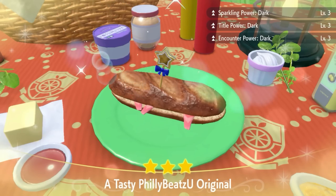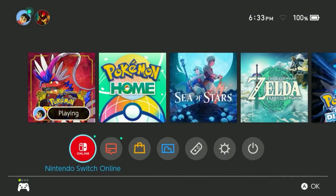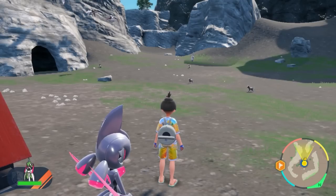If you don't have any Herba Mystica, feel free to use a Level 2 Encounter Power Sandwich. In order to do the zoom-in trick by touching the double home button, make sure to go to your home menu, go to settings, go all the way down to system, and make sure that you have the zoom turned on. All right, let's get hunting.